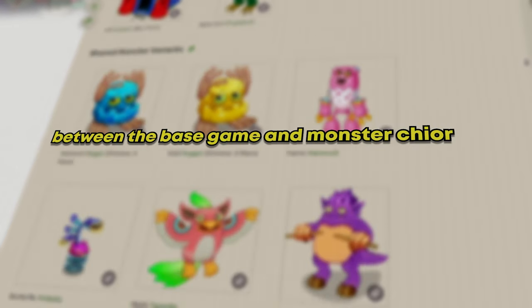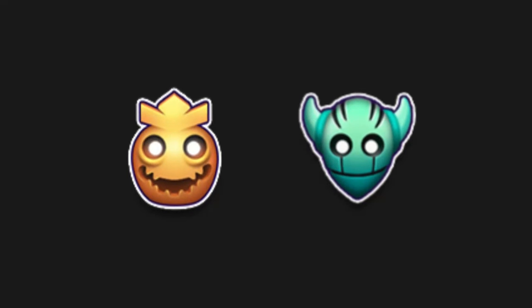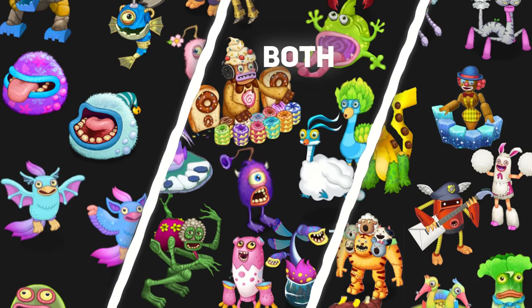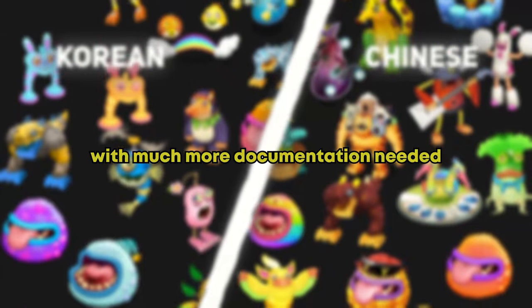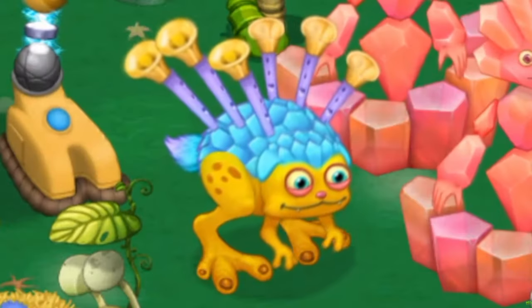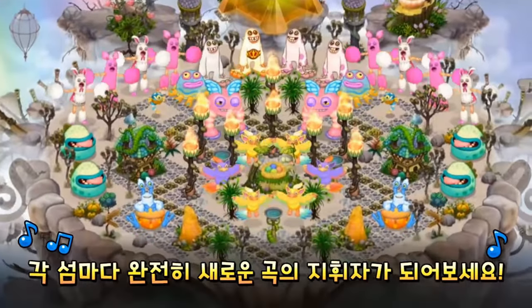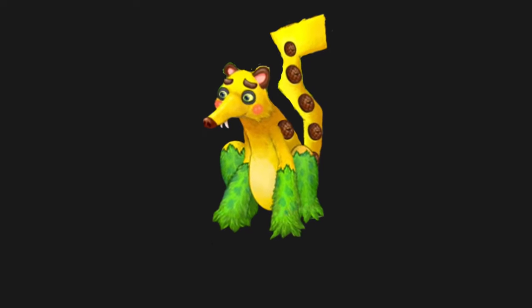The biggest difference between the base game and Monster Choir is the addition of monster variants, which are similar to the rare and epic monsters. There are 29 unique Korean and Chinese variants, and 23 present on both versions. It is likely that many variants have been forgotten, with much more documentation needed. Some cool facts include the reusing of other monster sprites in redesigns — like Bamboo, D-Rocks reusing one of Socks' feet, and Horn-Reedling reusing one of Scups' horns. Many variants are also pop culture references, like Yolk Mehmet being a minion and Worried Mouse Socks being a Pikachu.